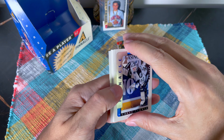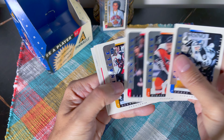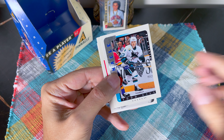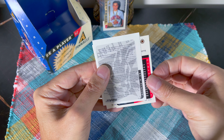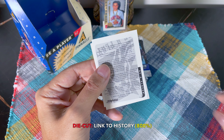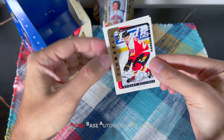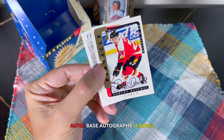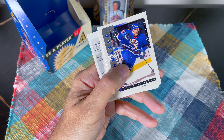I hit massive autos last time, so I was due for the odds to average out — they always trend toward the mean over the long run. Cards: Cory Schwab, Renberg, Recky, Lambert, Brian Leach, Todd Gill. We have an Ethan Moreau, and the auto... I already have multiple Ethan Moreau autos. Let's see who this one is. It's a Robert Reichel auto — that's decent, I'll take it. It's actually a beautiful auto. I really like that.